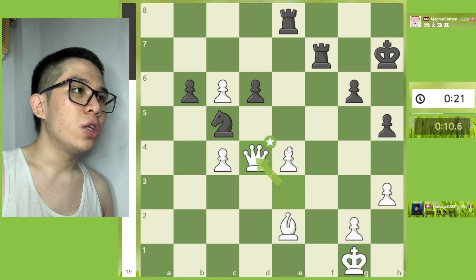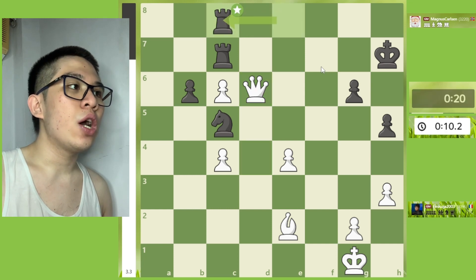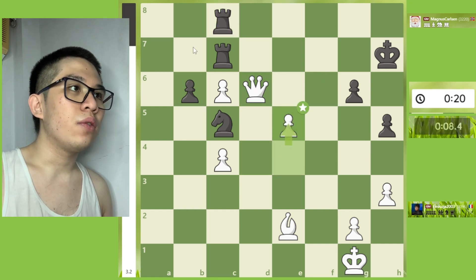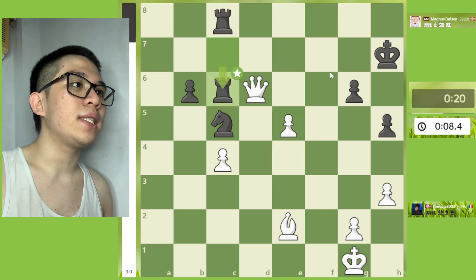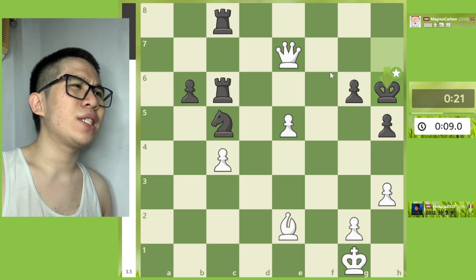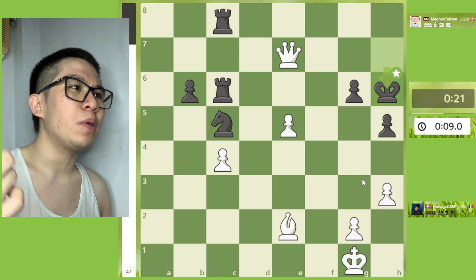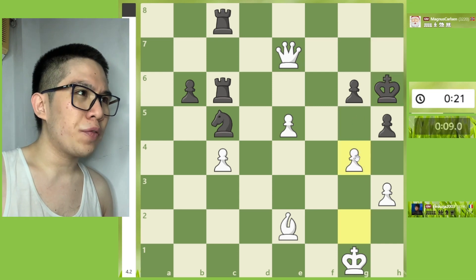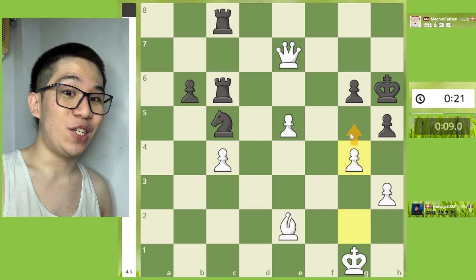Then Rook c7 — mistake. The best continuation is Rook takes e4. So Rook c7, then Queen takes d6, Rook c8 — battery, my fellow chessers! Then e5, Rook takes c6, Queen e7, King h6, and then h4 — mistake. The best continuation is g4, preparing for checkmate on g5.